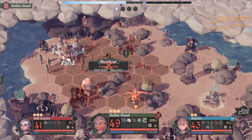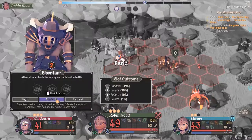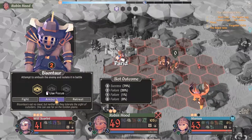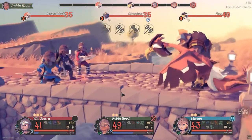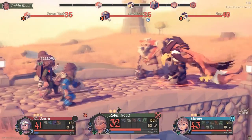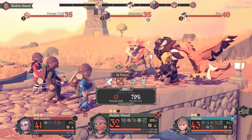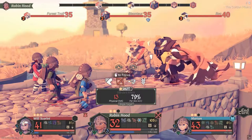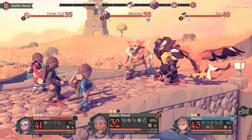Now we're going to do the ambush attempt. I'm going to blow at least one focus point — 79% chance of success, I think that's worth it. Of course we fail, so that means we're going to have three opponents. I may just have to retreat here because this is terrible. Yeah, I'm just going to retreat — I'm not going to have another party member lost.